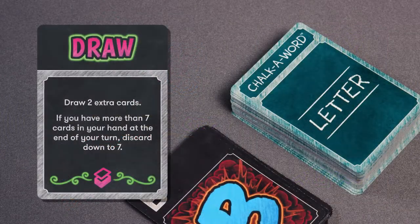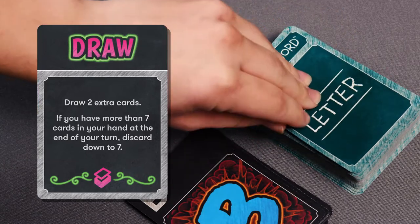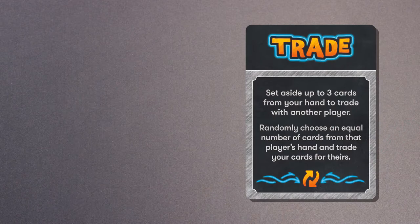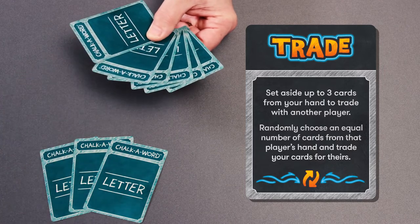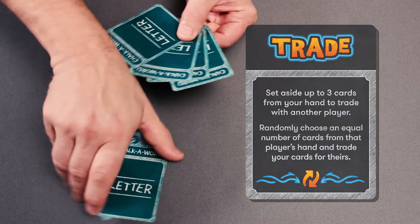Draw: Play this card to draw two new cards from the draw pile to help increase your ability to create words. Trade: Play this card to set aside up to three cards from your hand to trade with another player. Then randomly choose an equal number of cards from that player's hand and trade your cards for theirs.